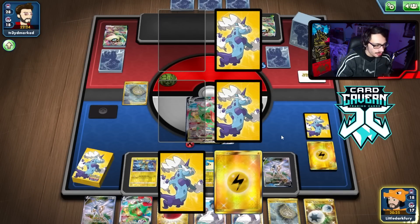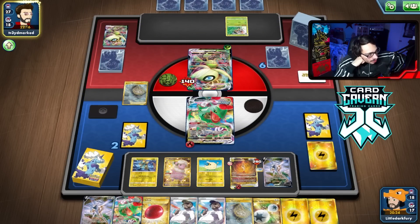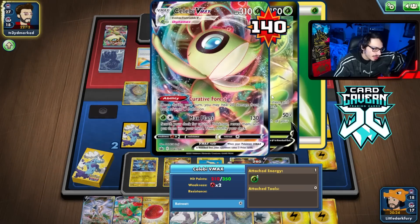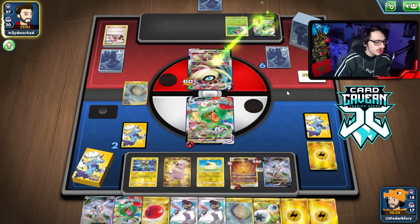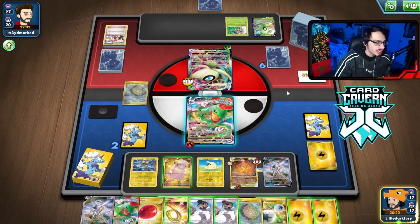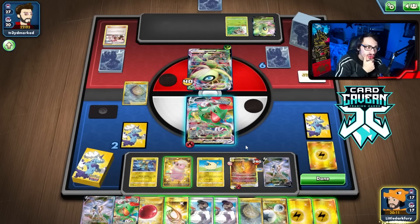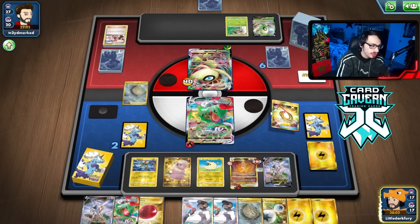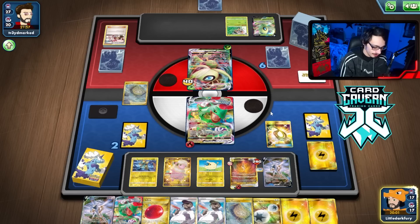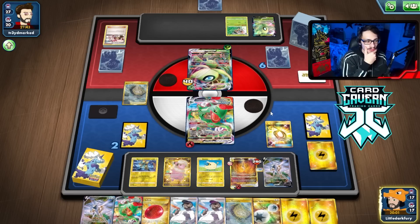We get through the first one. Prize pull gives Rose and energy — okay. We attack with Arceus. They don't even attack me. We draw Escape Rope — that's huge. I can rope into Arceus, kill Kricketune, which is really good. If they give me Celebi instead, we win the game. This is a big Escape Rope — it forces my opponent into an awkward spot: either we kill their Kricketune or we win by knocking out Celebi.